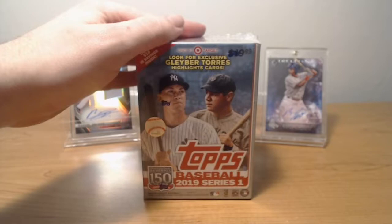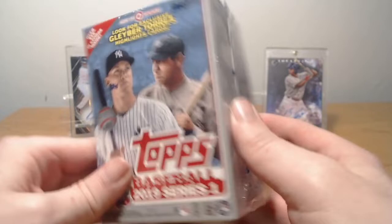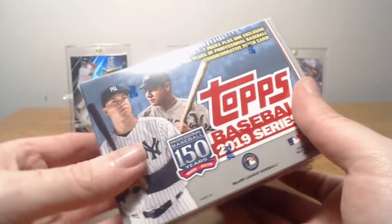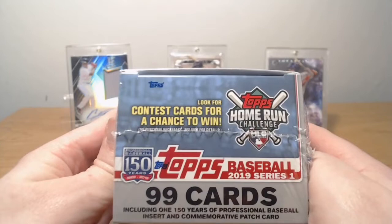As you can see right there, it's $19.99 — only $20 — but you do get some packs. Now these are just retail packs, so they're not going to be hobby packs, so it's unlikely you're going to get many numbered parallels or autographs. But I think you are guaranteed a relic — one exclusive 150 years of professional baseball commemorative patch card. You get one of those guaranteed. It's 99 cards total. And you get a chance to win the Home Run Derby Challenge, which I showed last episode.